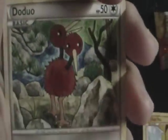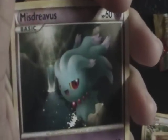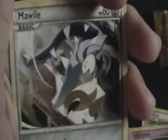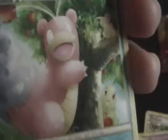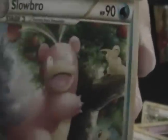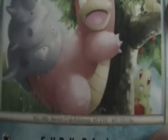And Doduo. Gligar. Misdreavus. Mawile. Slowbro. He also has like the little — Chikorita. And — oh is that a — what's it called? Cyndaquil. And the little apples — always with the apples. Nice. Oh and of course don't forget Shellder right there.